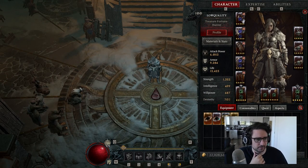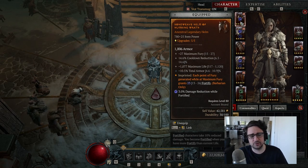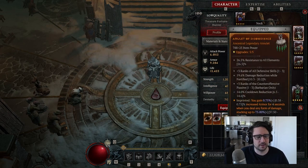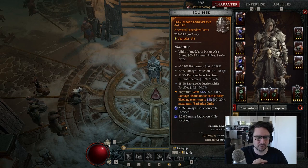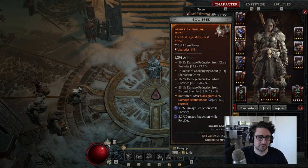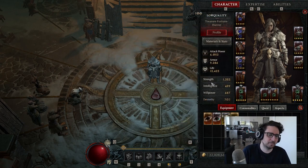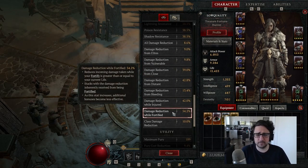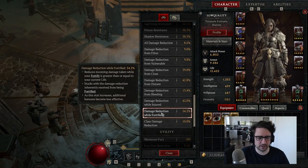If we pull up our gear — the helm specifically: each point of fury generated while at max grants fortify. This in combination with Warbringer will keep fortify up. Every piece of my gear right now is trying to focus on damage reduction while fortified. It is some of the highest uptime you can possibly get. We have it on chest as well, so we have it on three key pieces.